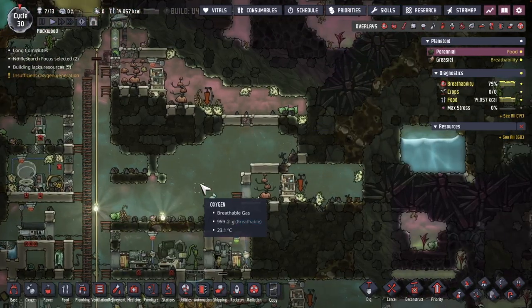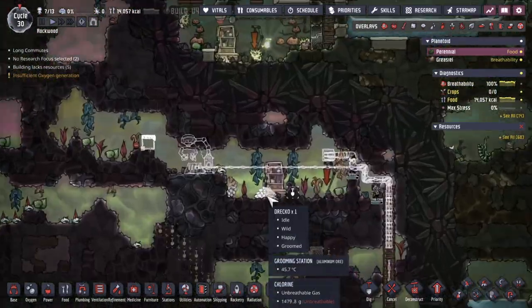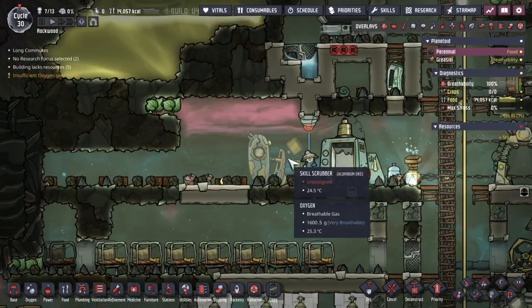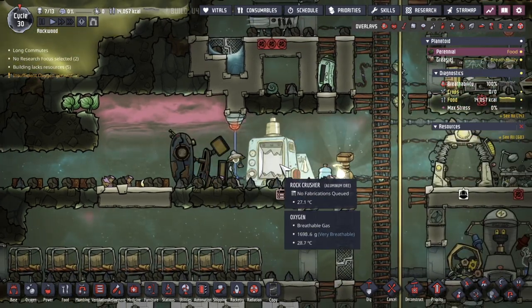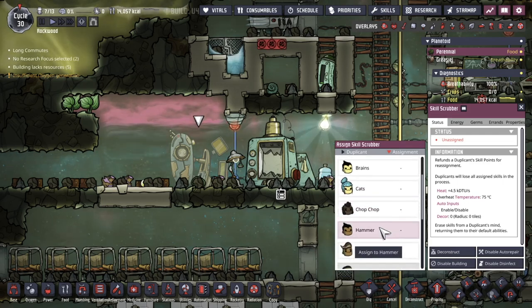We've got a lot of stables around. In fact we're going to get more stables — another one is set up over here. I want to retool one of my Dupes so that they have the critter ranching skill. I think I'm going to change out Hammer — let's send you in there, Hammer.